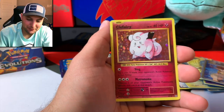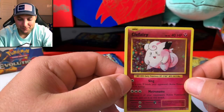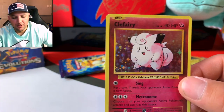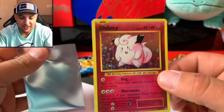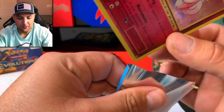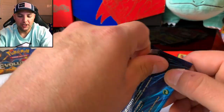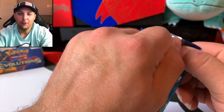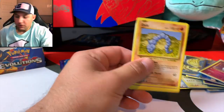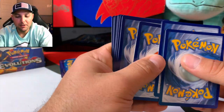I closed my eyes hoping, I was praying — but a Clefairy holographic. I think we did pull one of these. I would like to pull the Chansey — the Chansey is a beautiful card. I don't think we pulled the holo, just the reverse holo on the Chansey, but we haven't pulled the actual holographic rare. But the base Charizard — we've got three packs including this one, maybe we can get her in there.